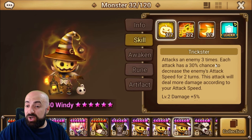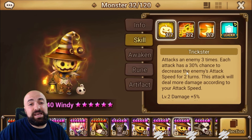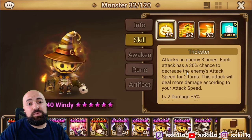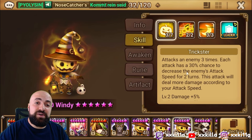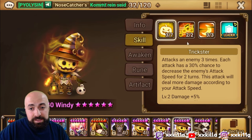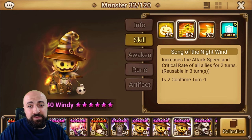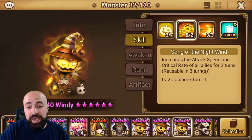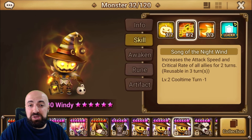Skill one attacks the enemy three times. Each attack has a 30% chance to decrease the enemy's attack speed for two turns. This attack will deal more damage according to your attack speed, so the faster you are the more damage it's going to deal. Skill two is a non-hit skill which gives an attack speed and crit rate buff for two turns. After skill up it's a three-turn cooldown.